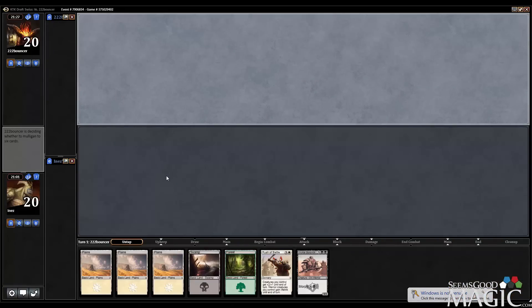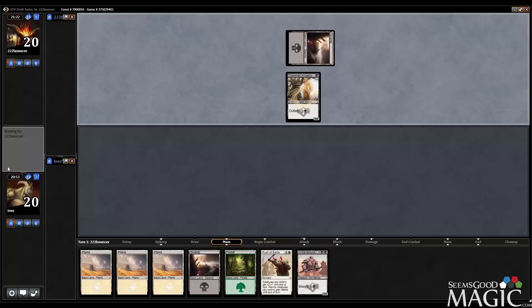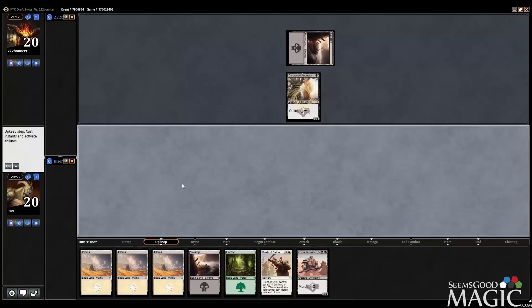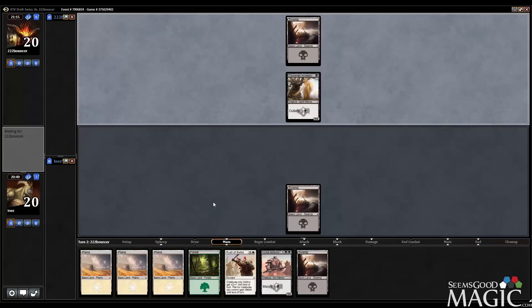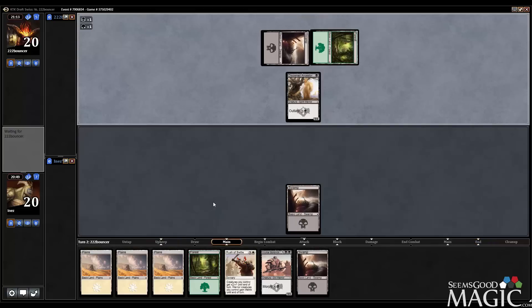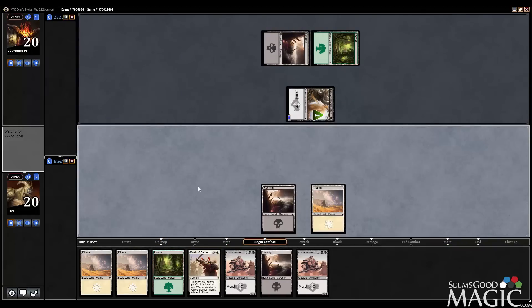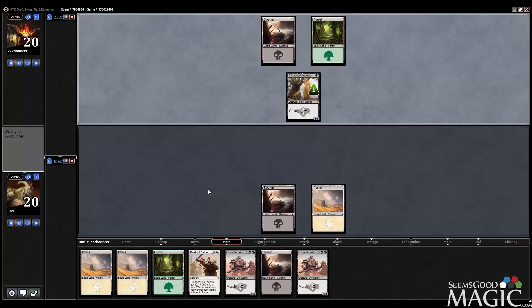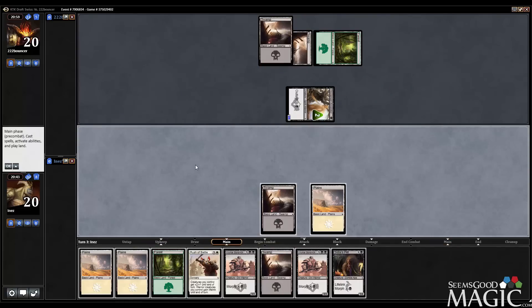This is a very good hand. As mentioned, our mana base is the true weakness of this deck, so despite being a land-heavy hand with Rush of Battle and only one creature, it's still worth keeping because we can play everything. Ancestor on turn one — let's go black. Bonkin is fine; warriors with our Rush of Battle should eventually be good for us.